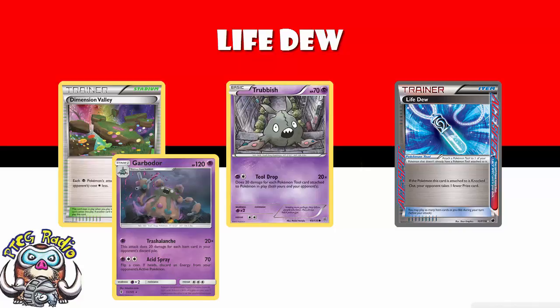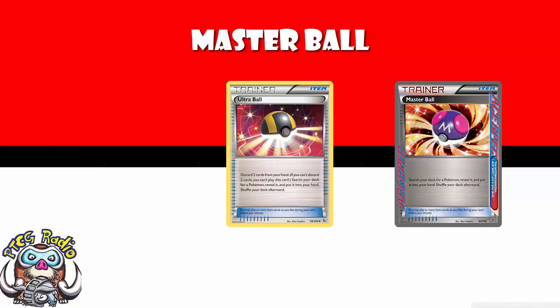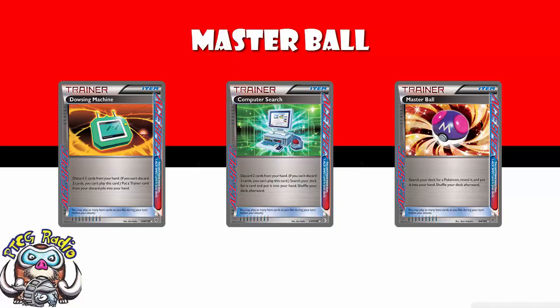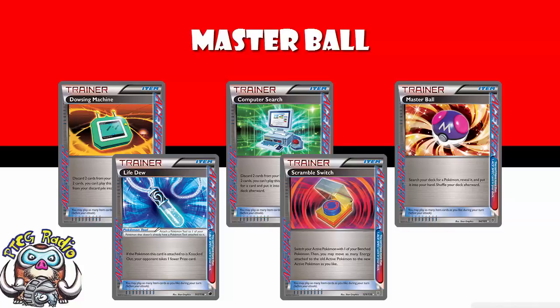There are a couple of others I'll mention briefly. If you really don't have a better option, Master Ball is better than nothing. It allows you to search for any Pokemon without discarding cards like Ultra Ball. Master Ball's fun, and I would love to play it in my deck. But I wouldn't play it over Computer Search, Dowsing Machine, or Life Dew, and in a lot of decks I wouldn't play it over Scramble Switch either. That's why you don't see more Master Ball — but if you're really stuck, it's worth a punt.